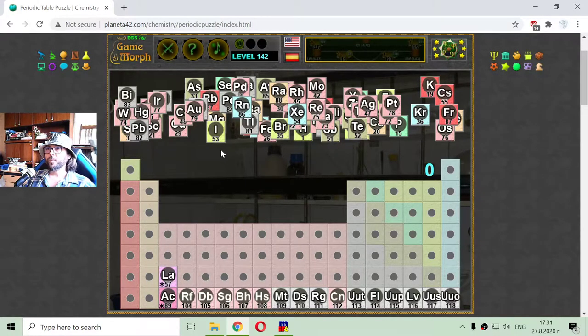Let me begin with the alkali elements. They are easy to sort. Those are the red elements and they appear in the beginning on the left side of the periodic table. Those are the alkali and alkaline earth elements.